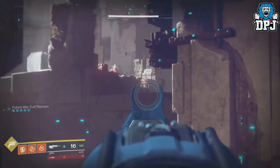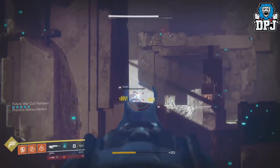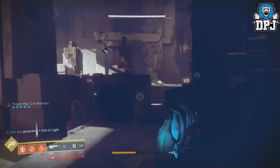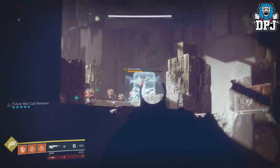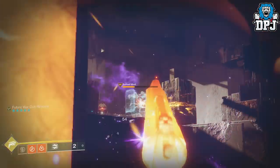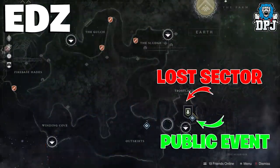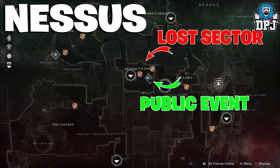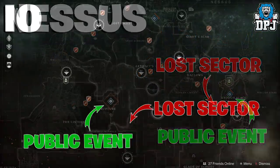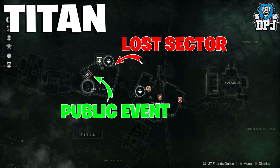These five locations are in my opinion the easiest farming methods, especially for a solo player. The best thing about this method is it almost guarantees one of these locations will be ready and waiting for you as soon as you finish the previous one, so you can simply fly from planet to planet to maximize your token farm. A little reminder: the locations are Trostland within the EDZ, Exodus Black and Artifacts Edge on Nessus, The Rupture on IO, and Siren's Watch on Titan. These are the locations I have been using and are in my opinion all you will need to maximize your farm.